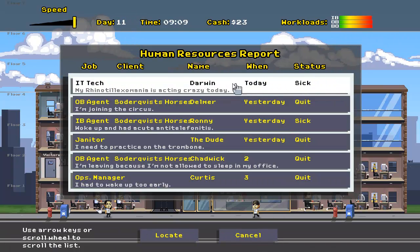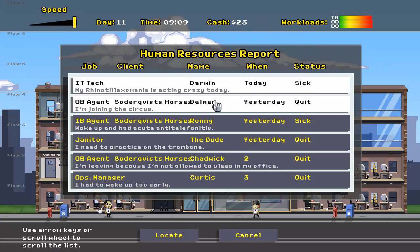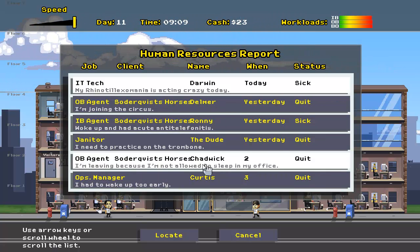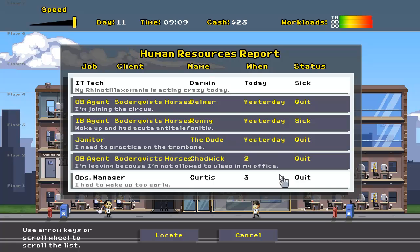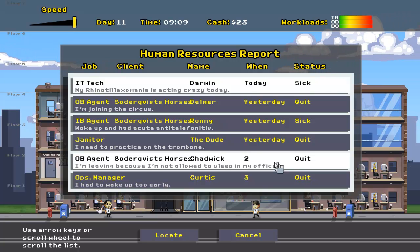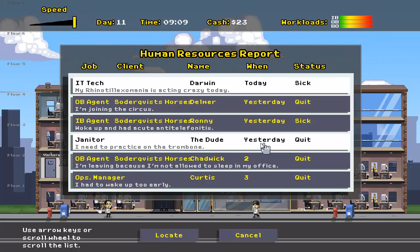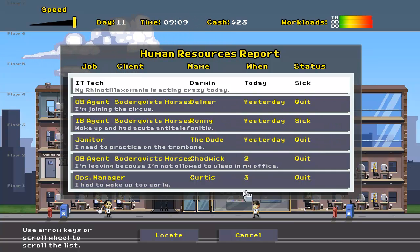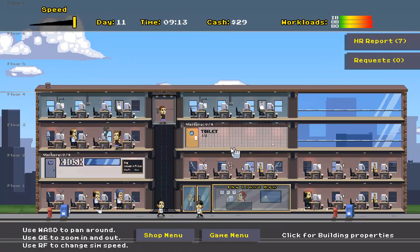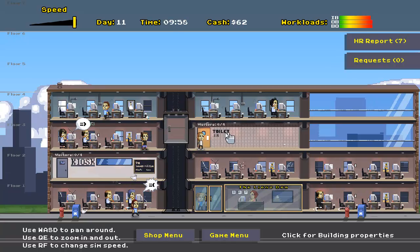Let's check out our HR report. We've had a lot of people quit because this is not the greatest workplace. Here are the reasons for quitting: 'I had to wake up too early.' Deal with it. 'I'm leaving because I'm not allowed to sleep in my office.' Are you kidding me? You're an outbound agent. 'Janitor — I need to practice on the trombone.' Sounds like he's going to go work in a sex club. 'I'm joining the circus.' These OB agents, man — more like OG agents, original gangsters who just cannot be tamed by the corporate world.